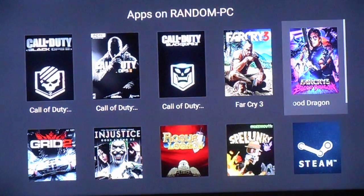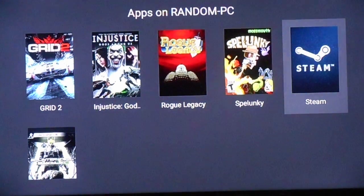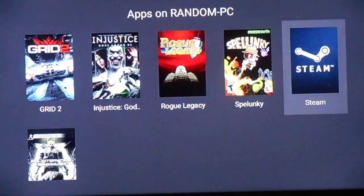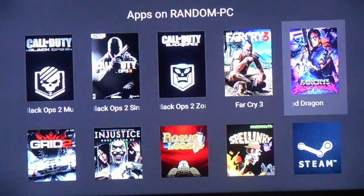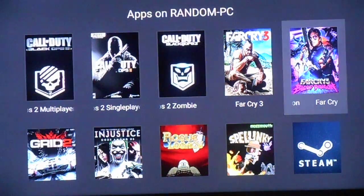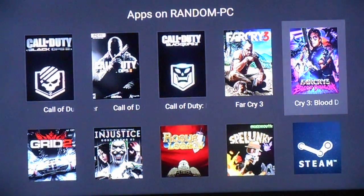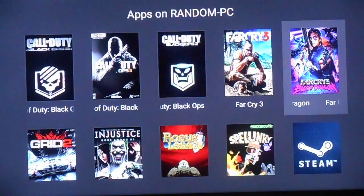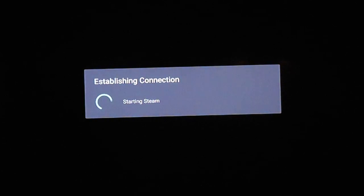We have Far Cry 3, Blood Dragon, and then you just have Steam over here, which you can go in, and there are other games available that are not necessarily here. What I ran into is, let's say you have an Origin game — you can't get to Origin from here. So what you have to do is go to Steam, and it's going to load up Steam.